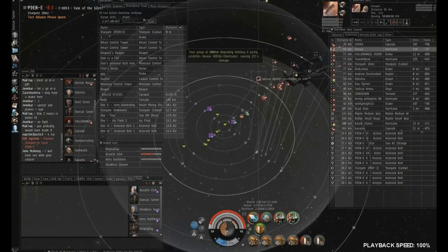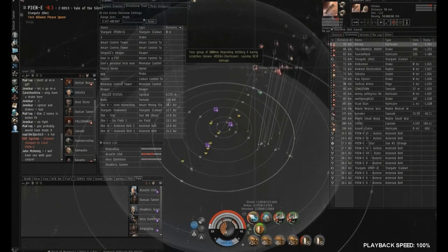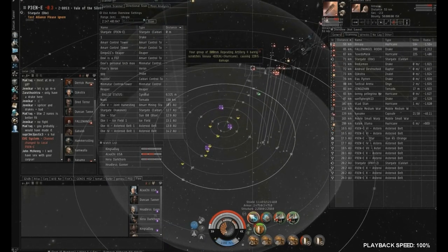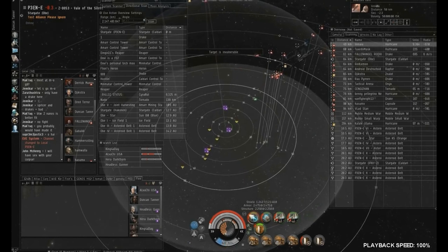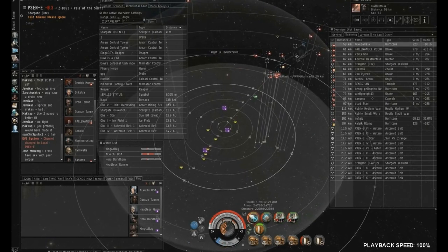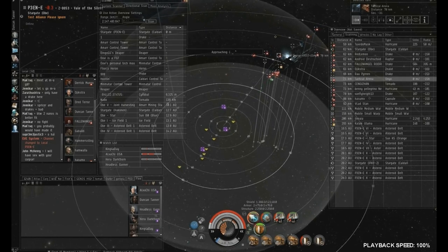Next we're going to go for the Hurricane — he's closest and doesn't have as strong a tank. However, we're not able to point him in time and he warps off. Afterward, it seems like most of them would be aggressed, but they're still firing missiles — though they're shooting our drones at this point.